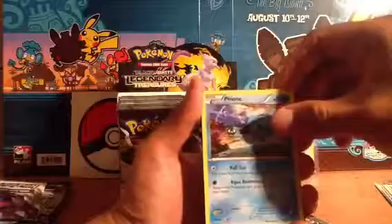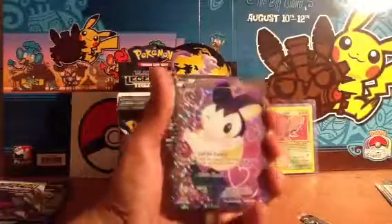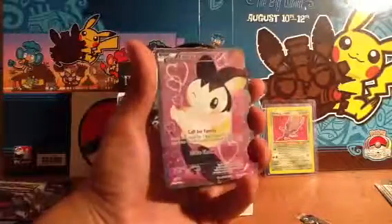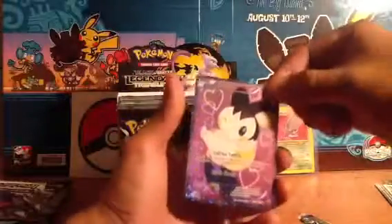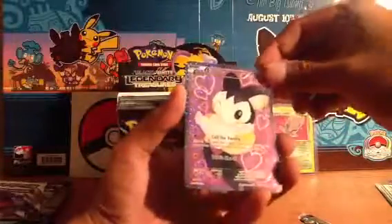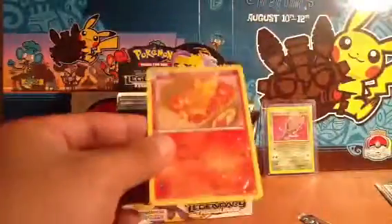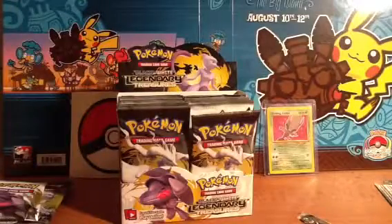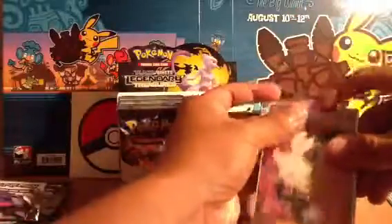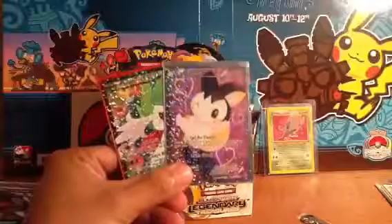Next one is a Phony pack. Very nice — we got a full art Emolga, really awesome, really excited this thing came out in English. I have it for the Japanese set. Very awesome card. We're putting it in a Genesect sleeve. And a shiny collection Torchic. So very awesome — two full art EXs and they are both awesome ones.